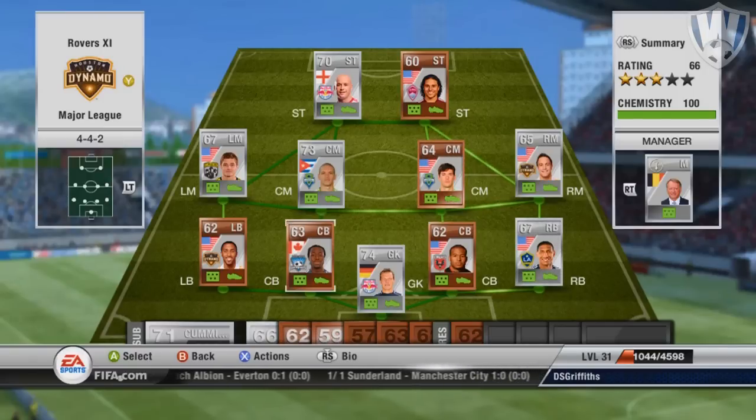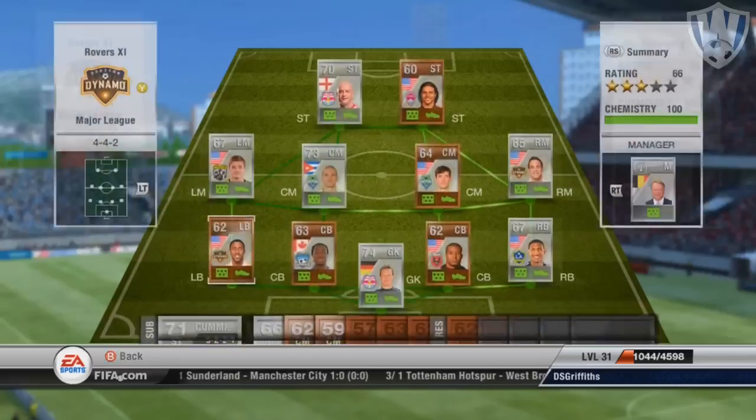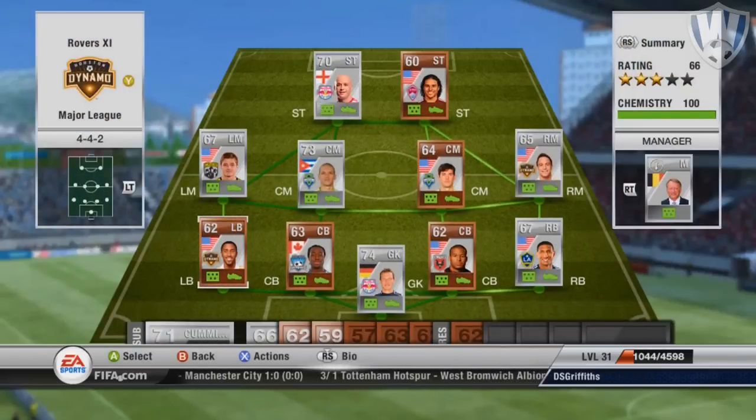Left back we've got Ash — he has like 89 pace which is just absolutely awesome, especially for a bronze player. On the left we have got Rodgers, who has around 82 pace, and I've got to say he can put in a cracking ball and he's got a really good shot.